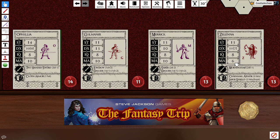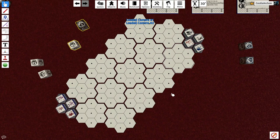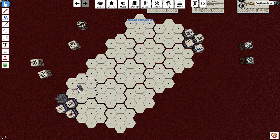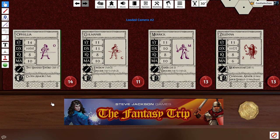Movement allowance: you can move that many hexes, but you can only move half of your movement allowance and still do an action, which includes dodging. With a bowman on the other side of the fence, we're going to want to dodge a little. So first, we'll move Ophelia — she's got a 10, so she'll move five hexes: one, two, three, four, five. This is team movement by the way — everybody goes.